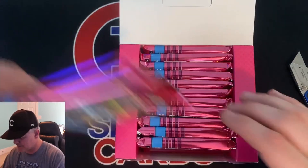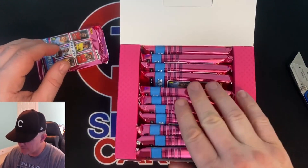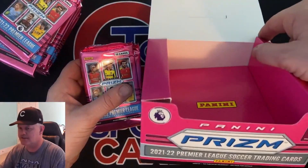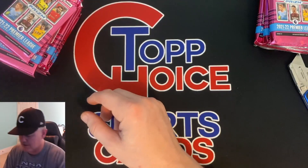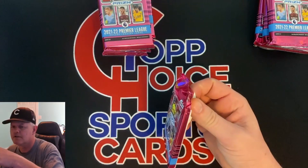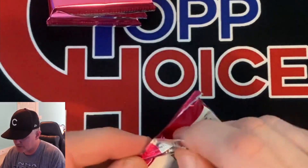Nice looking box. 8, 9, 10, 11, 12 — somebody counted right. Set these to the side. This is a nice little box they sent it in. We'll zoom in here and get a little better look at the cards. Curious to see what these have in them, so let's get going.